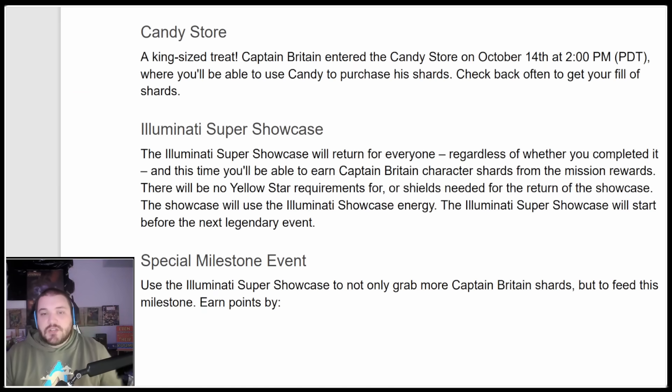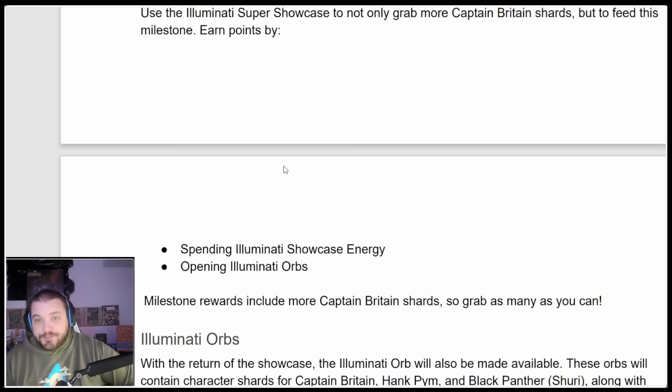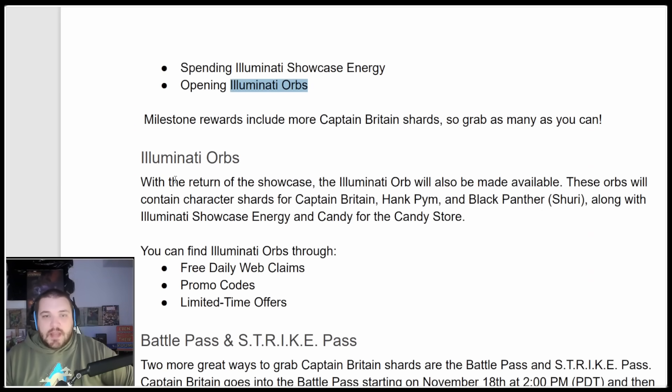Special milestone event — use the Illuminati Super Showcase not only to grab more Captain Britain shards, but to feed milestone points by spending Illuminati Showcase Energy and opening Illuminati Orbs. Milestone rewards include more Captain Britain shards, so grab as many as you can. With the return of the showcase, the Illuminati Orb will also be made available. These orbs will contain character shards for Captain Britain, Hank Pym, Black Panther, and Shuri, along with Illuminati Showcase Energy and Candy for the Candy Store.